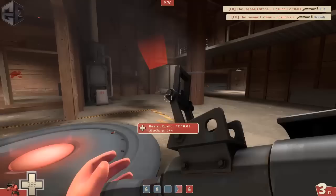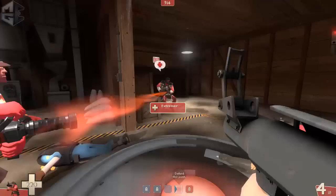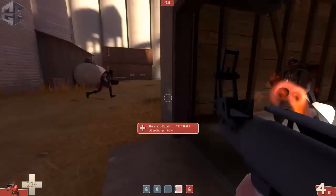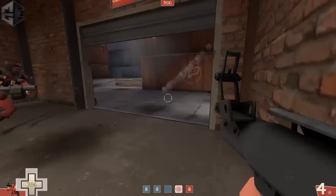I'm looking at the right side and checking everywhere to see if I can push up. Now the rest of the team is there so we decide to push up. I haven't spotted anything and the scout is now clearing the garage. We have 100% uber — let's see what we can do with it.